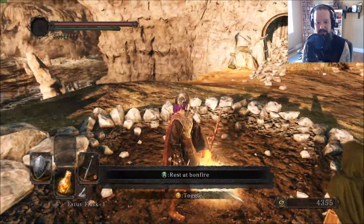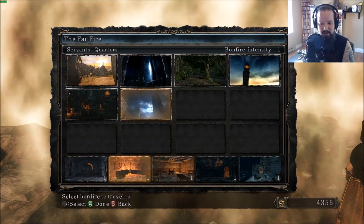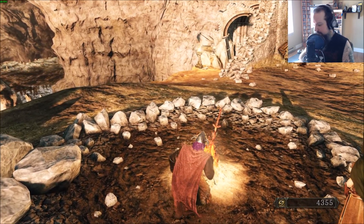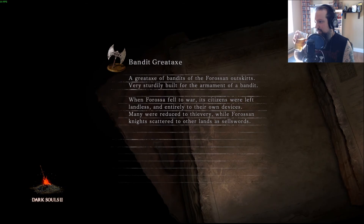What we'll do is start by going back to Lost Bastille and just wrap up where we were. We were in the Servant Quarters when we left off — clear out the area, find all the rest of the secrets, and then keep progressing through the game.